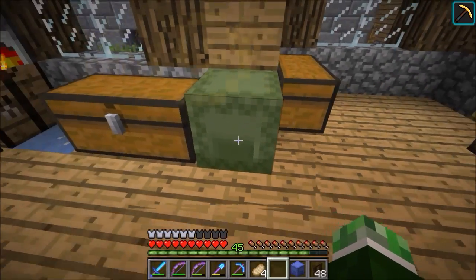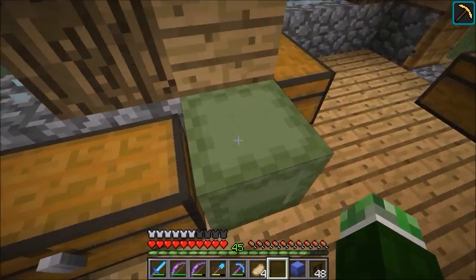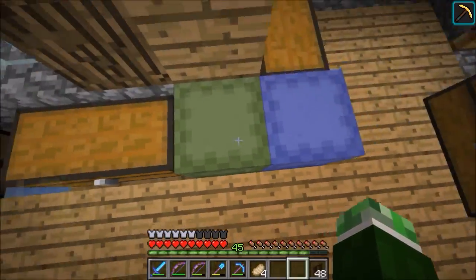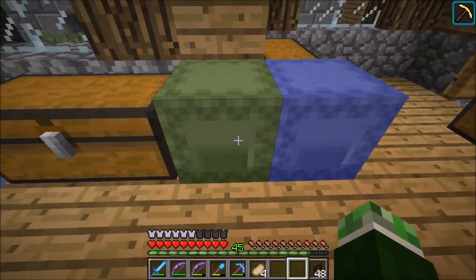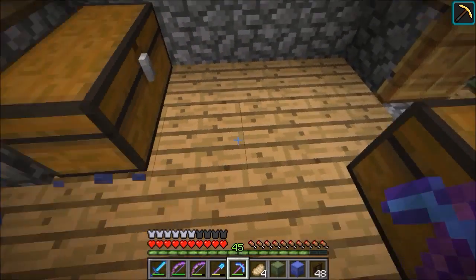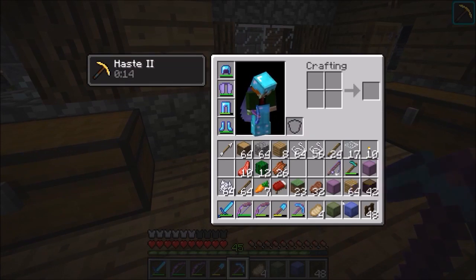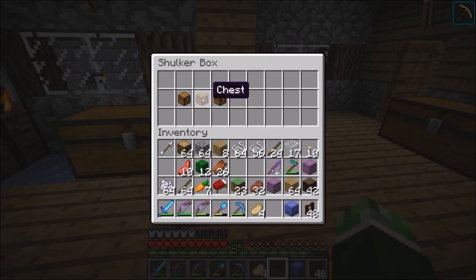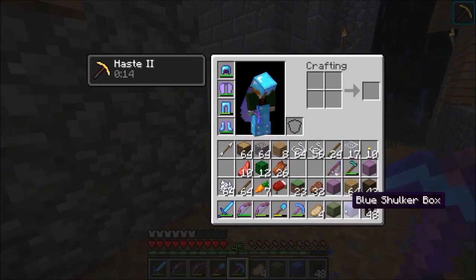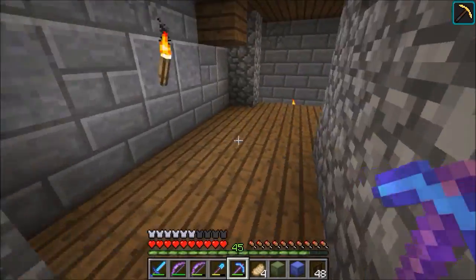Awesome! I thought they made a different sound. That's pretty cool — I think you guys should be able to hear that. That is awesome. If you guys don't know what the shulker boxes are, they're basically backpacks. You can pick them up, and it's probably easier with a pickaxe.